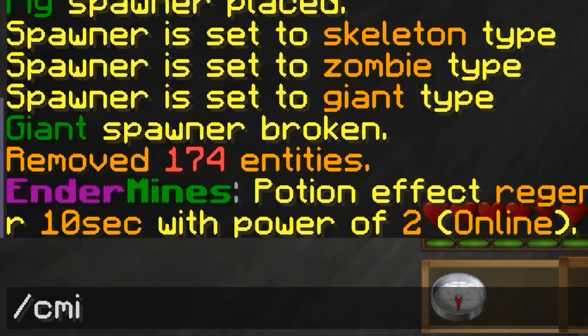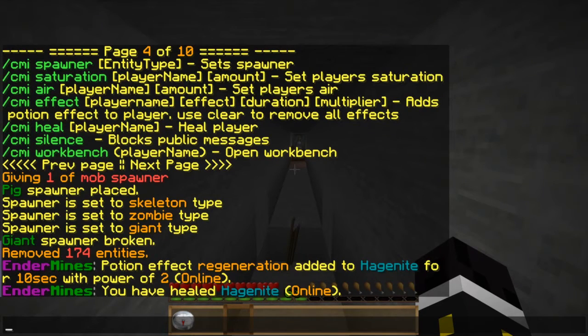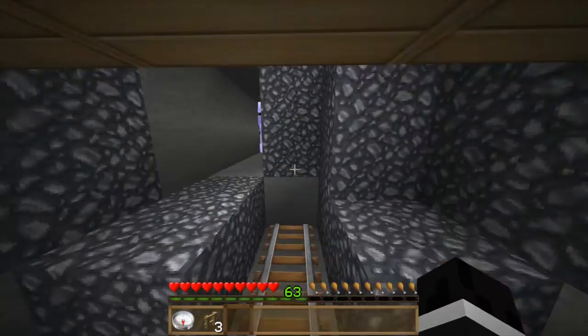Then there's CMI heal, which heals you or anyone else. You'll notice it says 'online' — so let's have cubal9 log off for a second and demonstrate what happens with offline players.